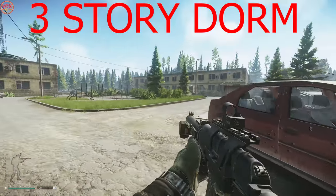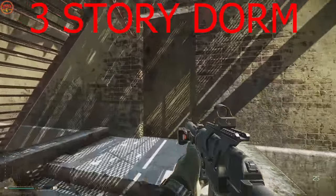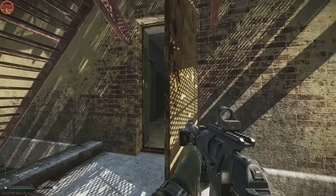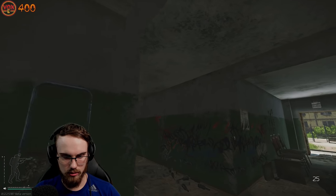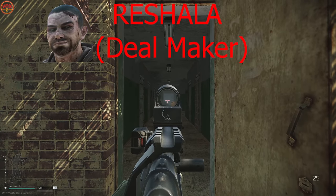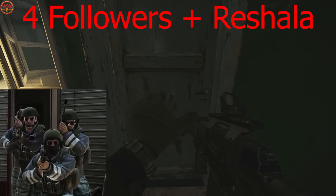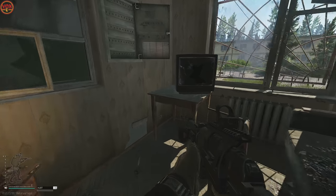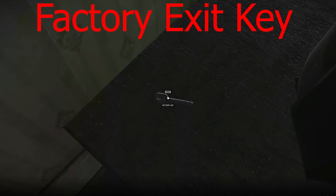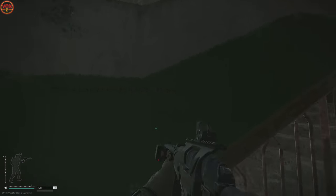There is no location on Customs more dangerous than three-story dorm. Heading inside, the first thing to worry about besides players is the Custom scav boss Rashala. Him and four others will sometimes be here. There's about a 33% chance for him to spawn either here or at the gas station, and they are heavily armored. If you're not prepared they will kill you, so when you walk in the first door please check for him — they like to hang down the very end of the first floor.